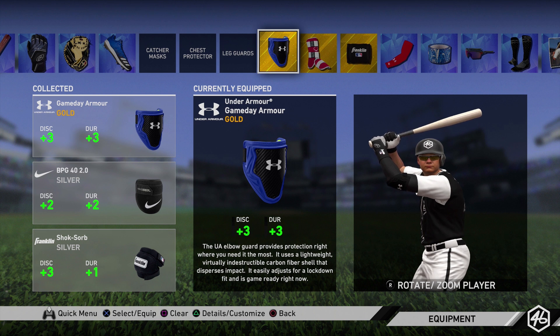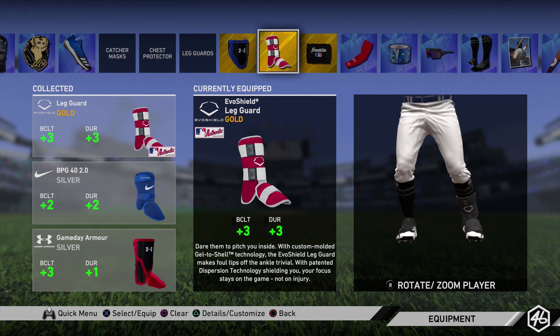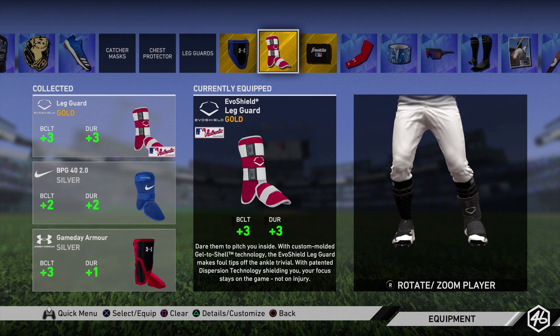Moving over to the elbow guard — I don't really have a diamond one and I don't feel like I really need one because it's pretty much a difference of like two vision points. I have the Under Armour Game Day Armor, which gives me plus 3 discipline and plus 3 durability. Durability really doesn't matter because there's no injuries in online play. The discipline will help you check your swings a little bit more, so having plus 3 discipline is really nice. There is a diamond one but it's pretty much plus 5 and plus 5, and I really didn't want to spend an extra 10 to 20,000 stubs just adding two more discipline points. Then for the leg guard, I have the EvoShield leg guard — plus 3 to my batting clutch and plus 3 to my durability. Batting clutch will help make your PCI a little bit bigger when there's runners in scoring position.